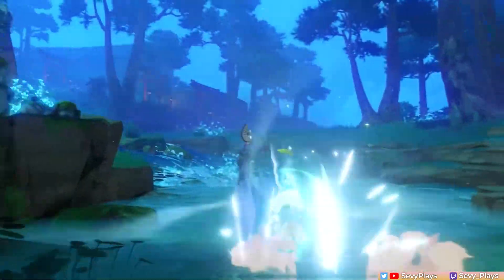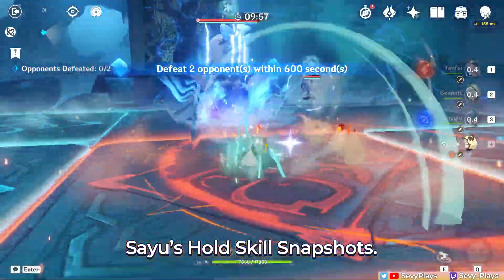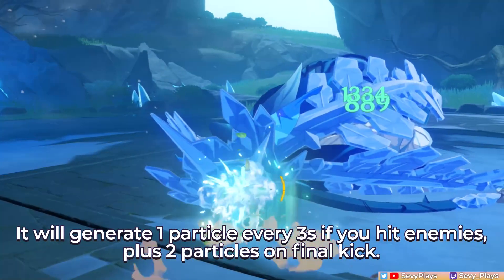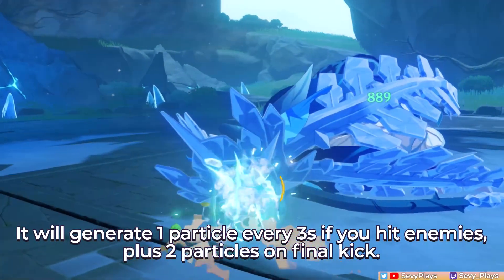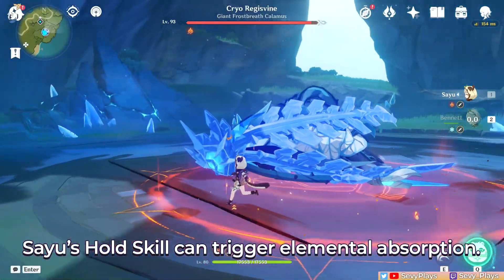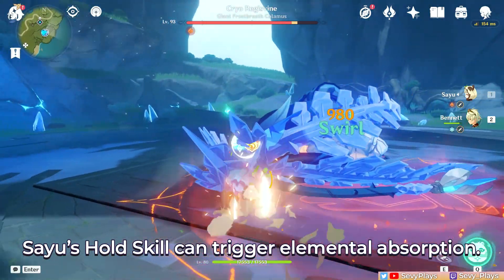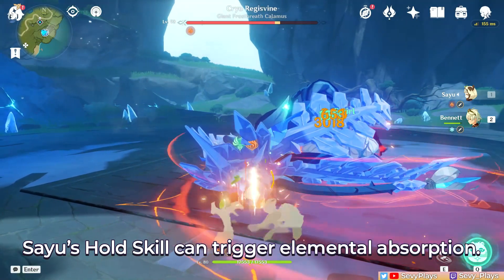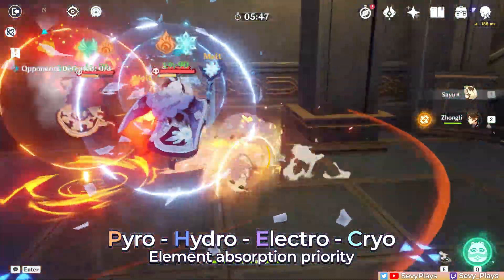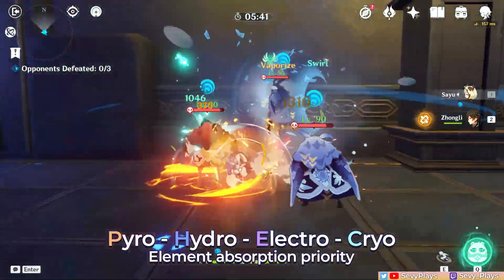Let me go through some important notes on the hold skill if you plan to use this more. First, it snapshots, which is important if you're using her with attack buffs like Bennett's. Next, one particle can only be generated every 3 seconds as long as you hit enemies, then the final kick will create another 2 particles. Then, this skill can trigger an elemental absorption so that Sayu not only deals Anemo damage during her rolls, but she also deals added elemental damage. If there are multiple elements she's in contact with, the priority of absorption is Pyro, Hydro, Electro, Cryo, which is standard for most Anemo users.